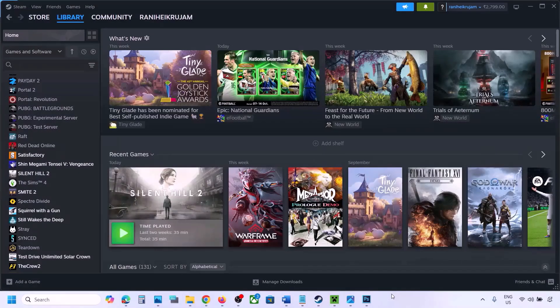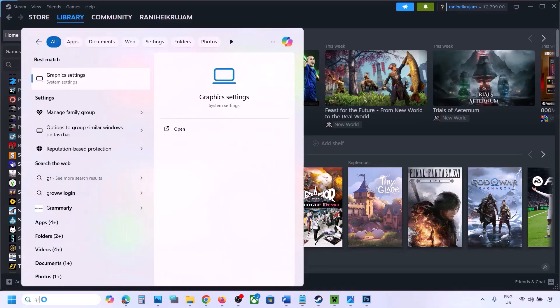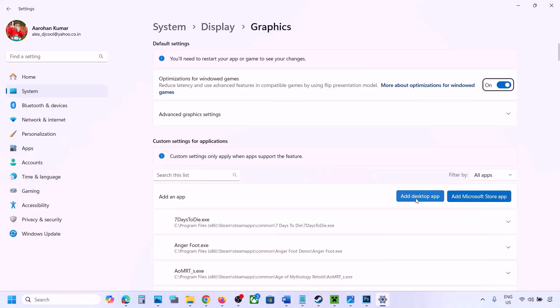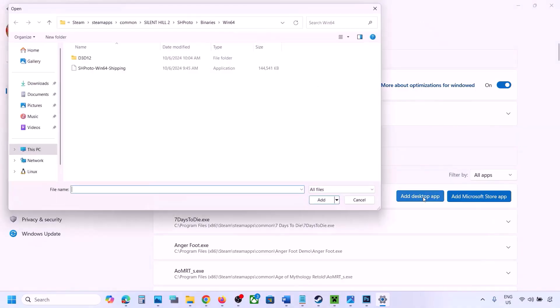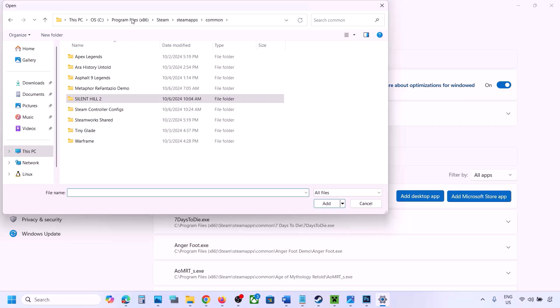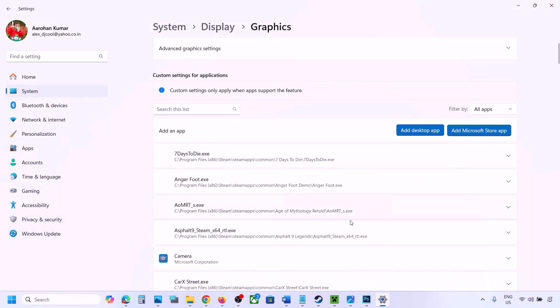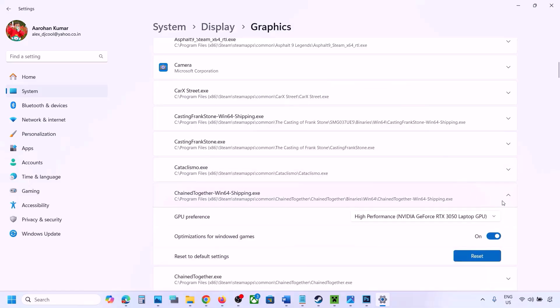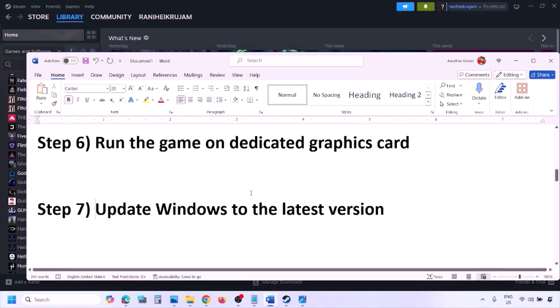The next step is to run the game on the dedicated graphics card. Type Graphics Settings in the Windows search box, open Graphics Settings, click Add Desktop App, navigate to the game installation folder, select the game EXE file. Once added, find it in the list, click the drop-down arrow, select High Performance and select your graphics card, then launch the game and check.